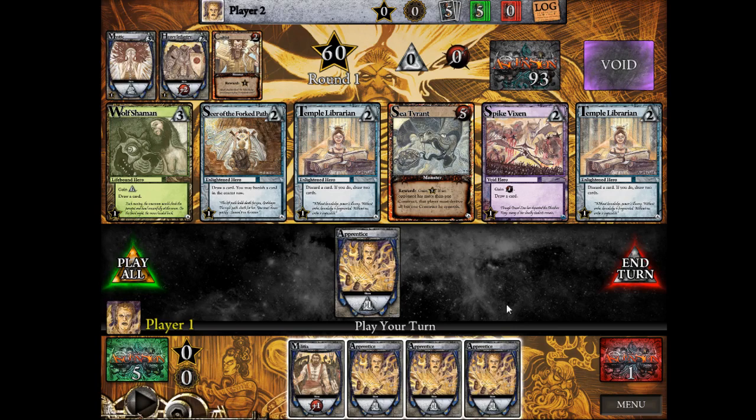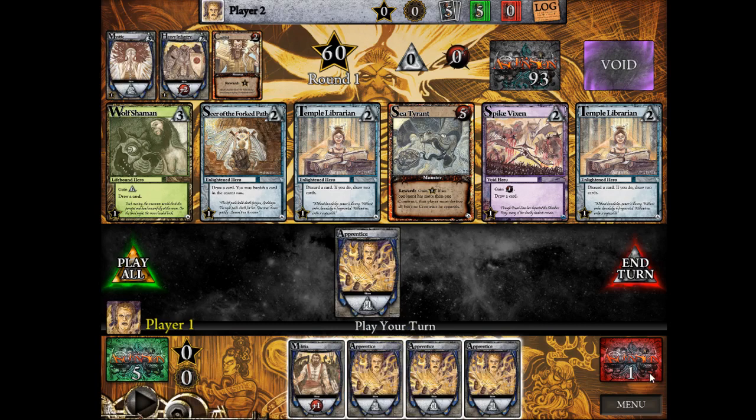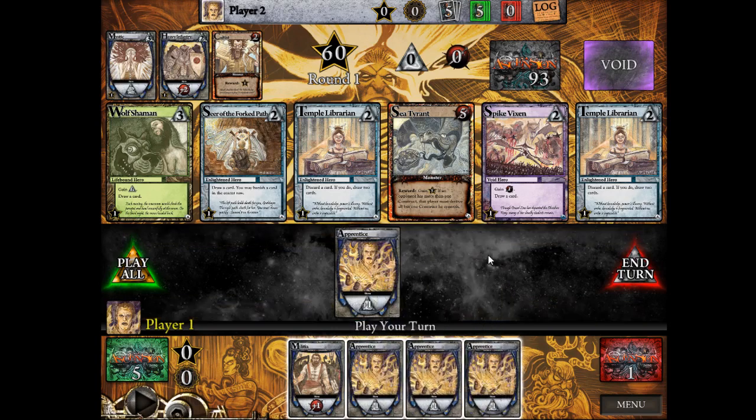You can only banish something specifically where it tells you to — typically it says hand or discard. You can choose not to play something that could give you a benefit this turn and instead banish it from your hand, but never get its effect. Or you can banish from your discard pile, but not your play area. The only exception is if Gift of the Elements comes out — you'll be able to do some cool things there with a special keyword.